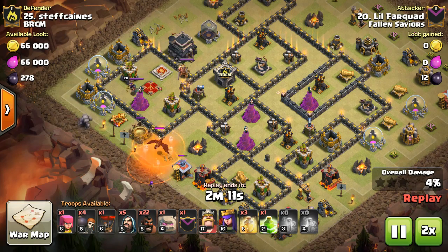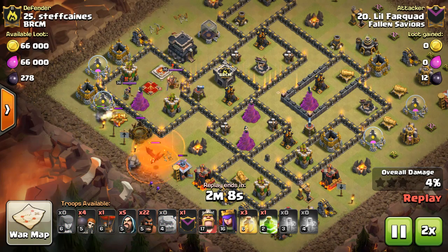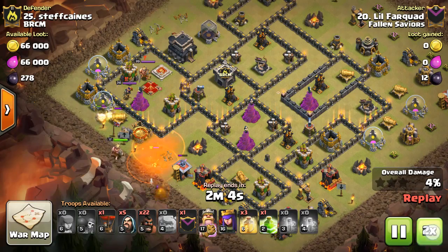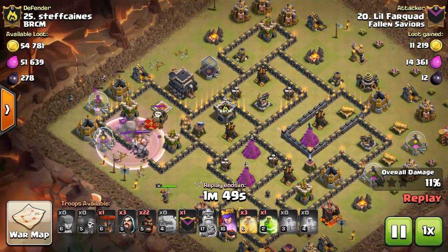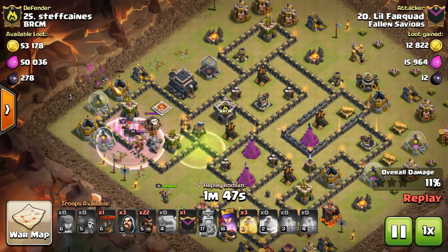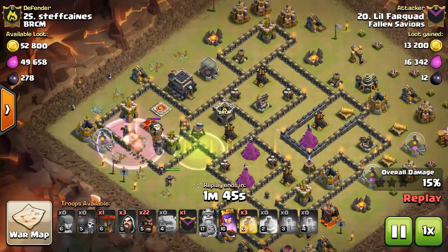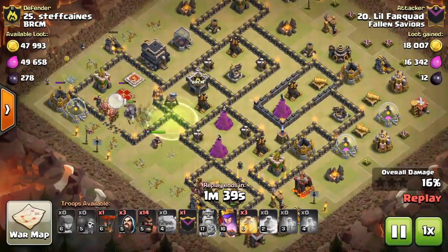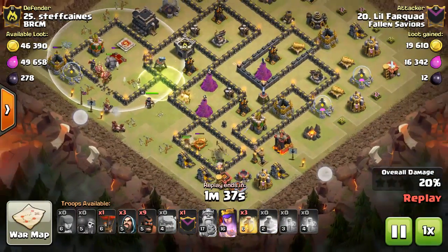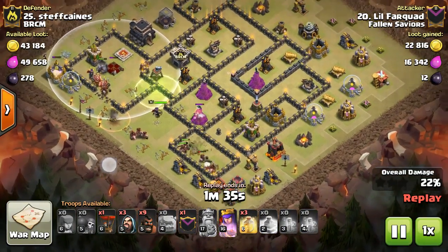I drop my king and another golem so it can suck onto that golem, but it never actually did. Now the golems are working their way in. The rest of the CC troops came out — the queen is going to take care of them. I took out the enemy queen with my king, and the enemy king as well. Now it's just going to be a surgical deployment of hogs throughout the rest of the base.